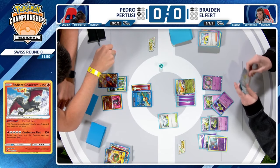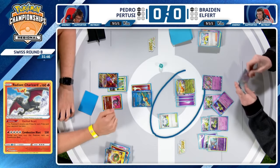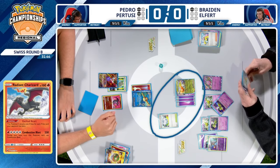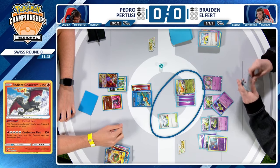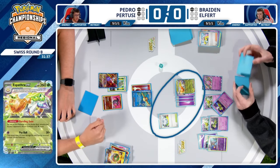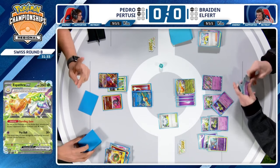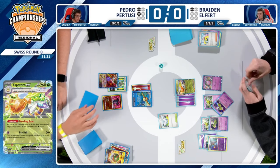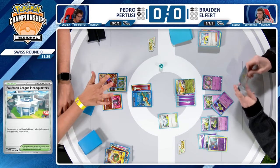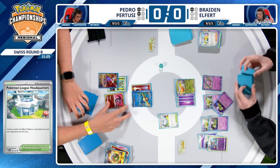We may see the players clarify the interaction here. Excited Heart does mean that Combustion Blast can be used for just one fire energy at this point — even though Braden's Espathra is increasing the attack cost of Combustion Blast by one, with five prizes taken it can be used for just one energy. Though I don't believe that is correct — they're clarifying that as we speak.